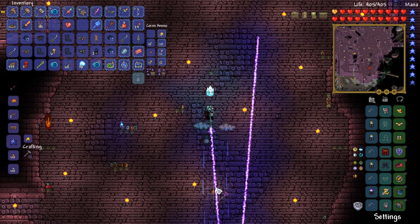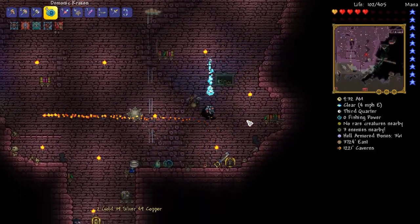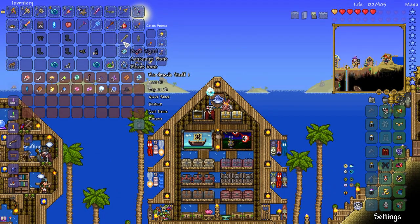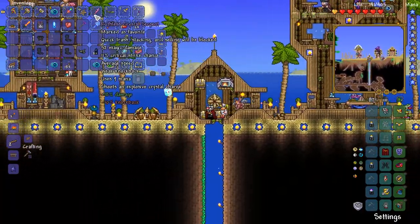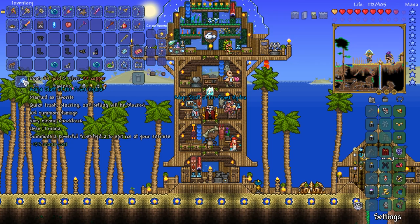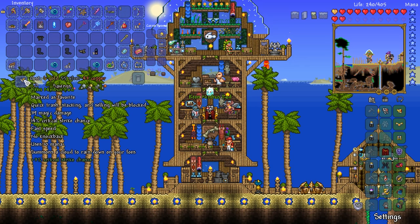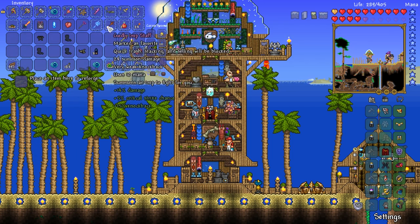It's super quick! Shadow beam — bouncing off walls very nice! Our inventory is completely full, so we're heading back home and we're going to sell quite a lot of stuff. That really is quite a lot. I've got quite a lot of money now, so I should be able to reforge some of these weapons. Staff of the Frost Hydra is a good one to reforge — more damage. I'll take 114 summon damage. The Kraken is already reforged to demonic at 116 damage. Let me get a little bit more damage on a couple more things — there we go, finally!